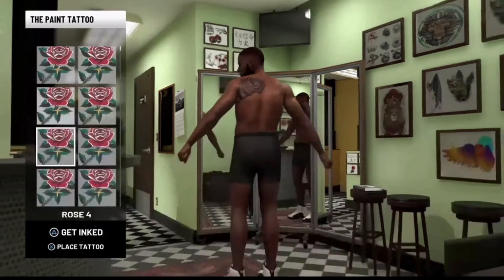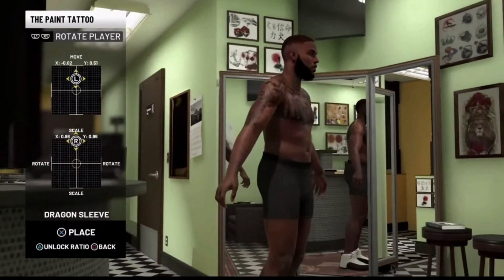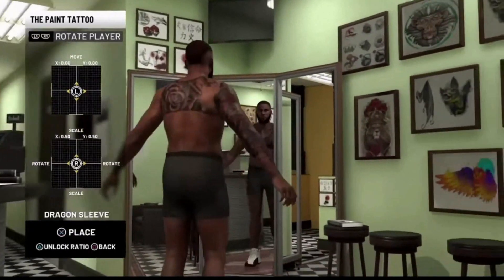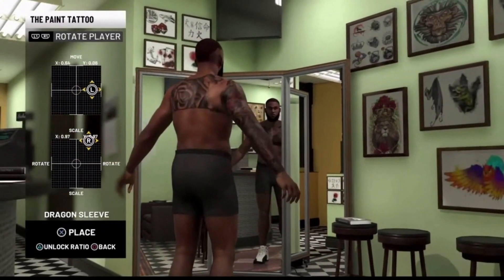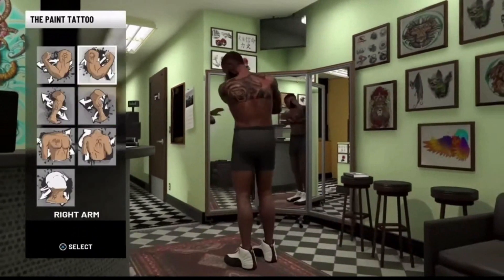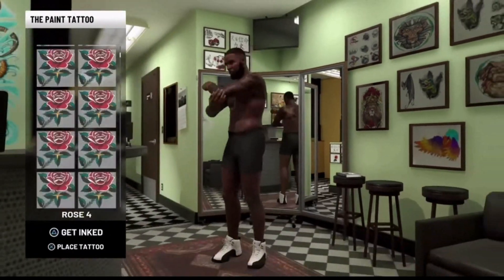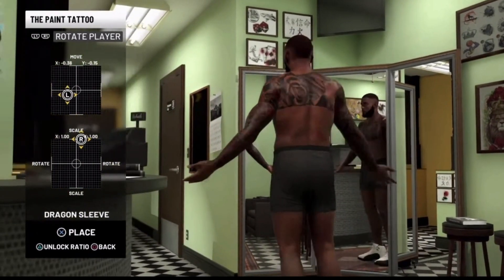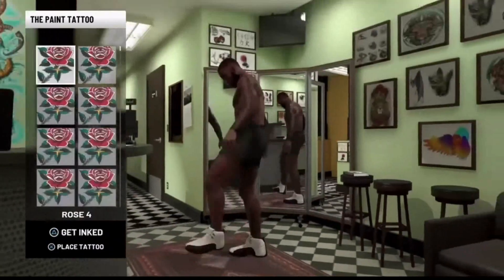I've seen a lot of people have issues with this glitch and I feel like it's super easy, as you guys are seeing by this footage. The only reason why I didn't use my own player is because I have a lot of tattoos on my player already and I just don't want to lose them. Whenever you do this glitch, any existing tattoos you have on your body will disappear, so keep that in mind. If you've invested a lot of time into your tattoos, this glitch might not be for you. But especially if you don't have any tattoos yet, this glitch is going to be perfect — a simple arm sleeve is like 10K VC, so all these tattoos put together had to be well over 20 or 30K, and you're getting them all for free.